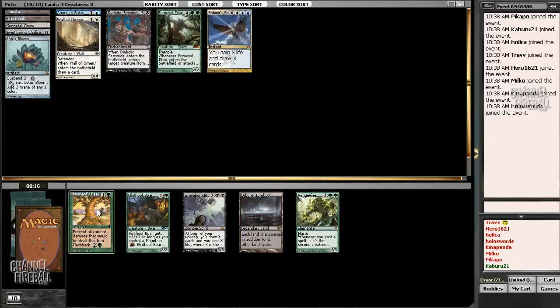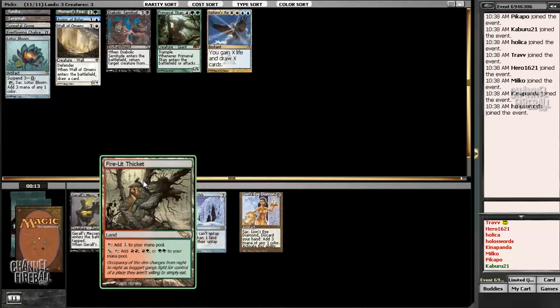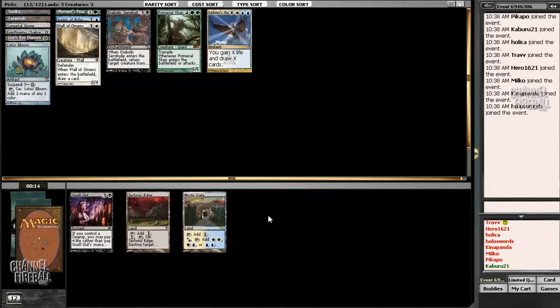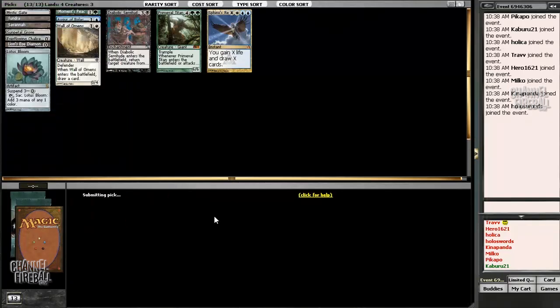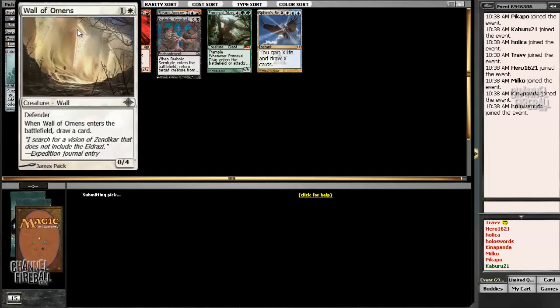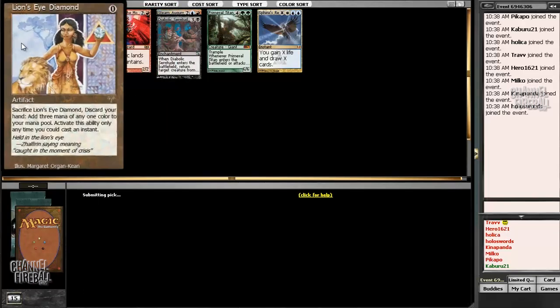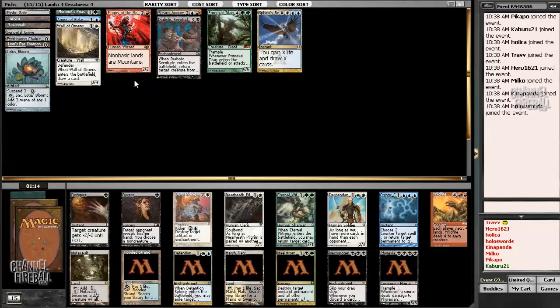I'm going to take Moment's Peace — it plays nicely with Sphinx's Revelation and Augur of Bolas, so we can turbo-fog it up. The alternative I see is Vengevine, which I like, but I don't necessarily want to be that aggressive at the four-mana slot. Winter Orb — not really looking to splash red. I'm going to take Lion's Eye Diamond, potentially going in a combo direction. Attack Edge would be nice with Primeval Titan, but I'm not going to take it over Mystic Gate to actually cast our spells. So through pack one, we're missing a win condition, but that's only pack one — we've got time.